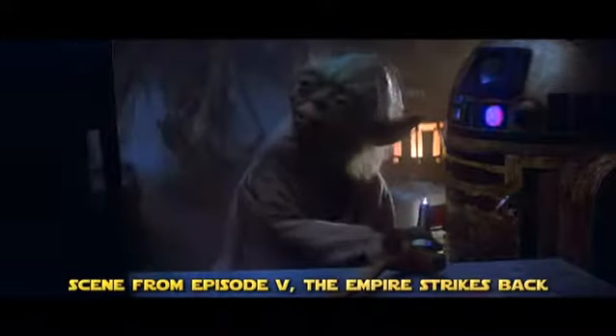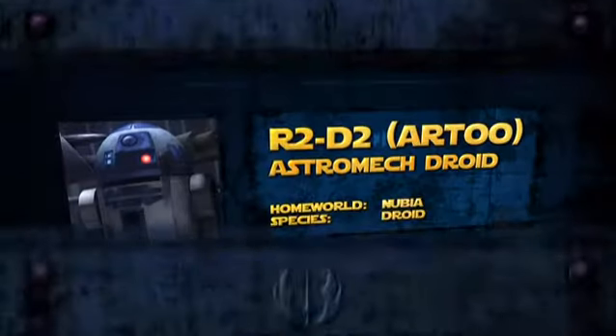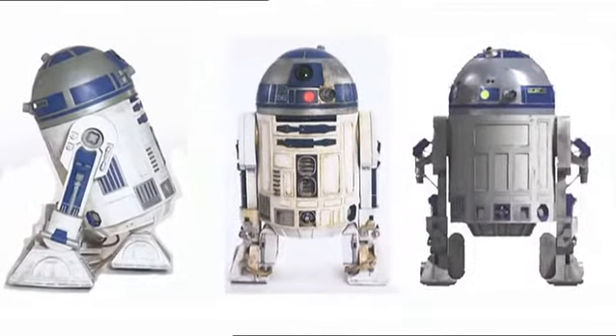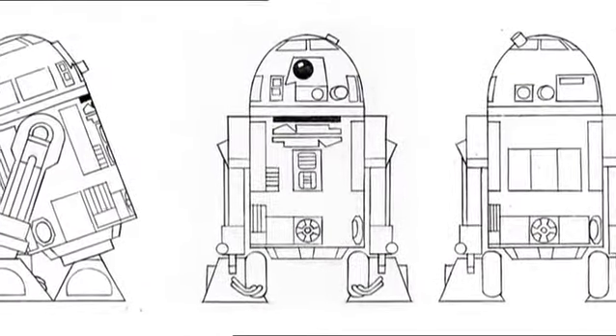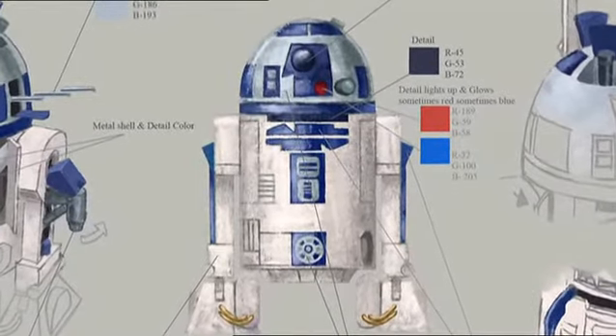We'd seen R2 with all these robotic attachments — saw arms and interface probes — and we thought it'd be really great to actually see him in battle with another R2 droid. R2 was the third character that I designed for the show. All I did was take the existing design, which is pretty much perfect, and simplify it down a little bit. But R2 has always been one of my personal favorite characters. There's something about the real R2-D2 paint scheme that just works — I think it's because it's so simple. It almost looks like a superhero outfit with just the color across the chest.